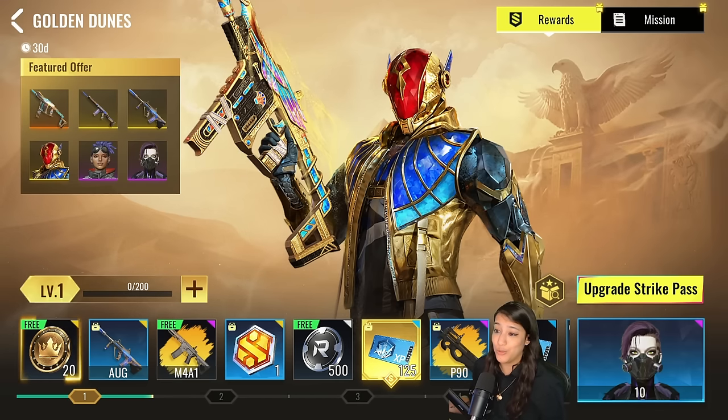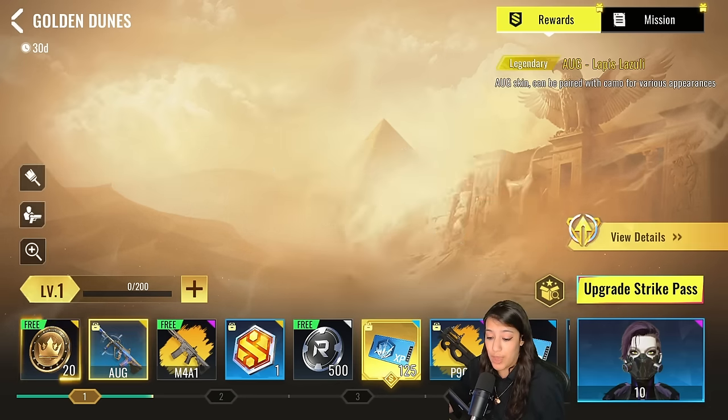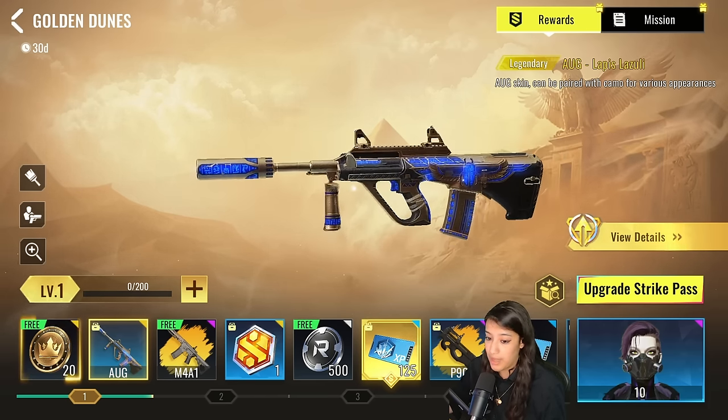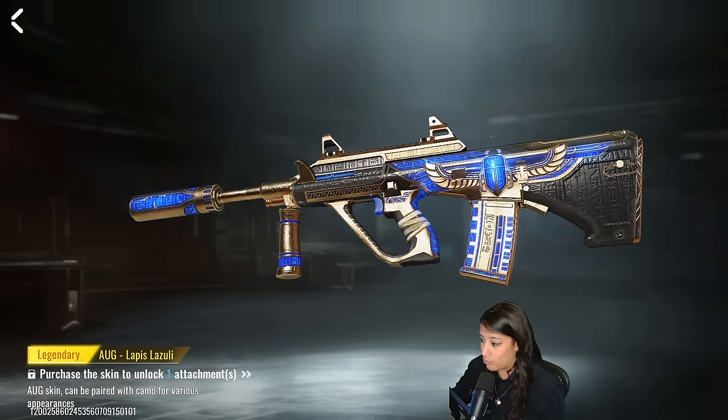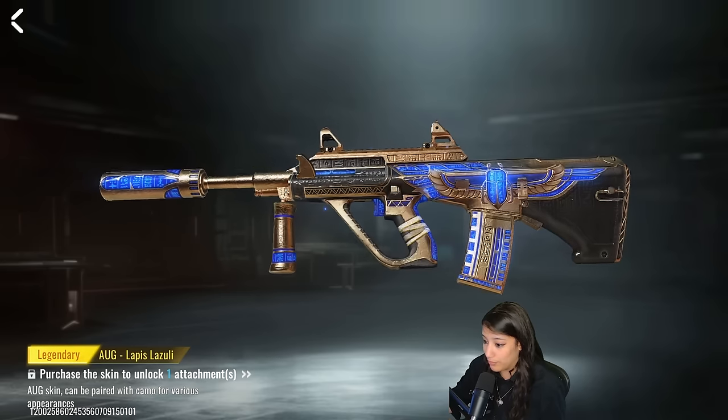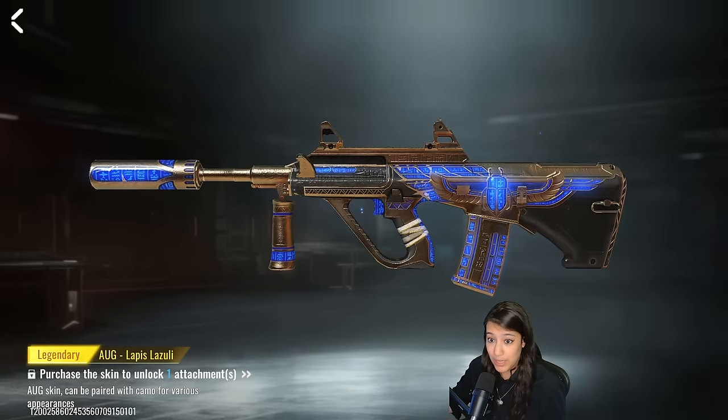The new battle pass is called Golden Dunes. It has weapon skins, striker skins, and in-between rewards. First up we have some noble coins for free, and then we have the legendary Lapis Lazuli skin for the AUG. This is a really sick skin — I love the little scarab on the side of the gun and the blue glowy effect. It looks really really good.